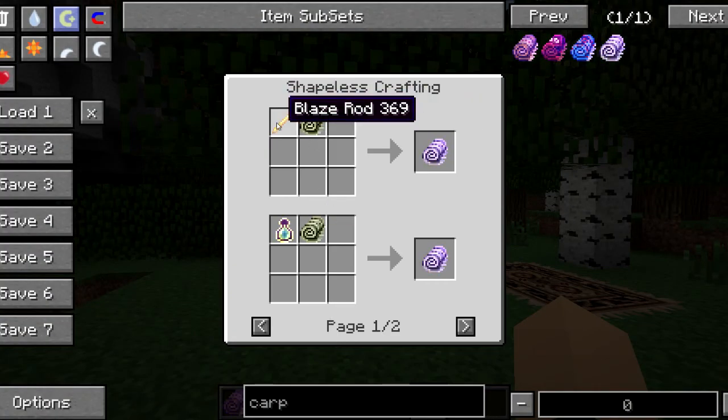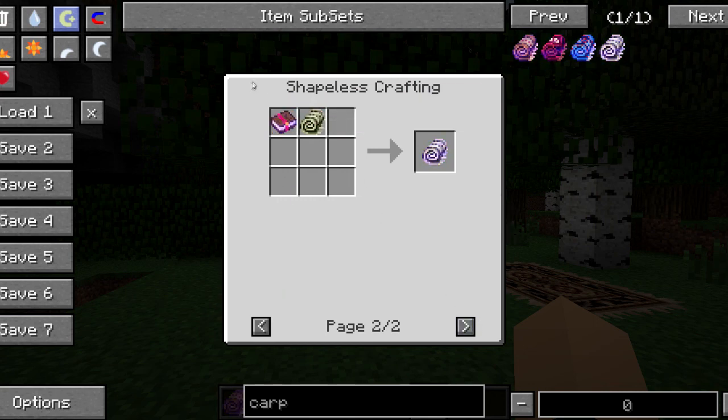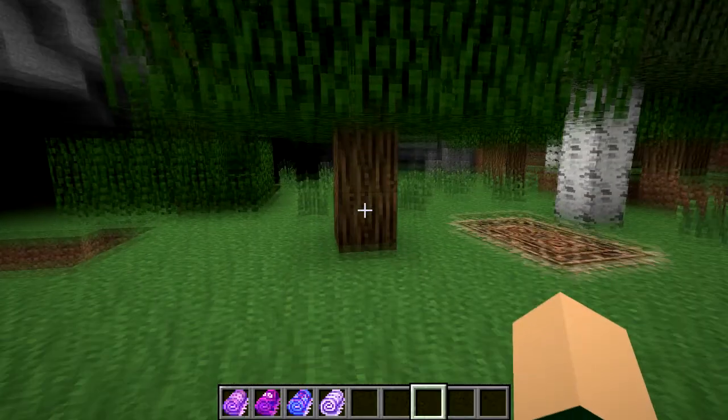The magic carpets are crafted using either a blaze rod, a bottle o' enchanting, or an enchantment book of any kind — you just put it in your crafting table with a carpet. Whatever color rug you put in there, it'll give you that color magic carpet.